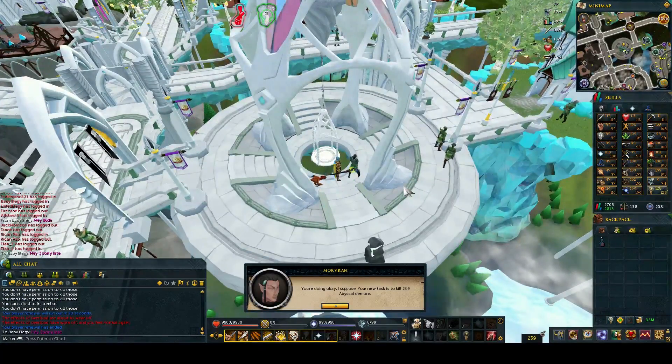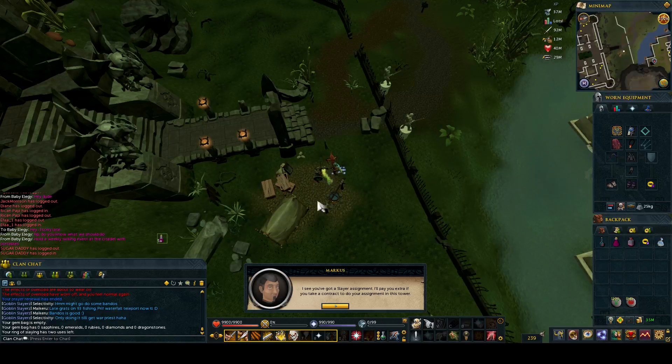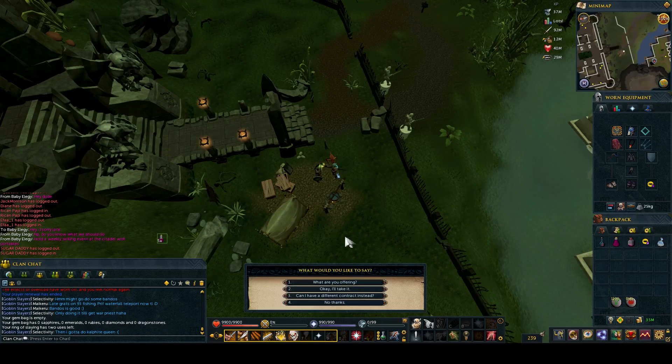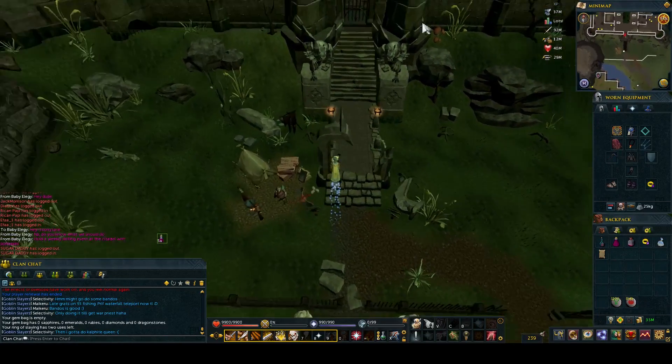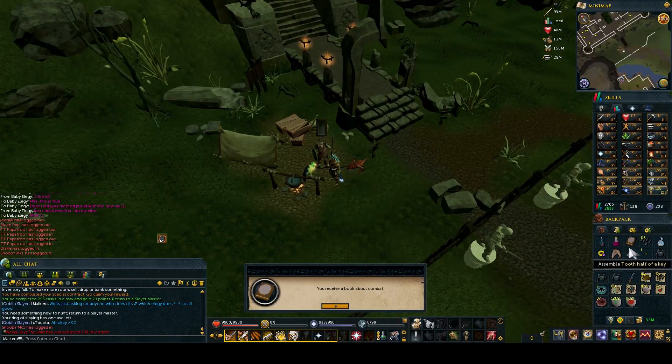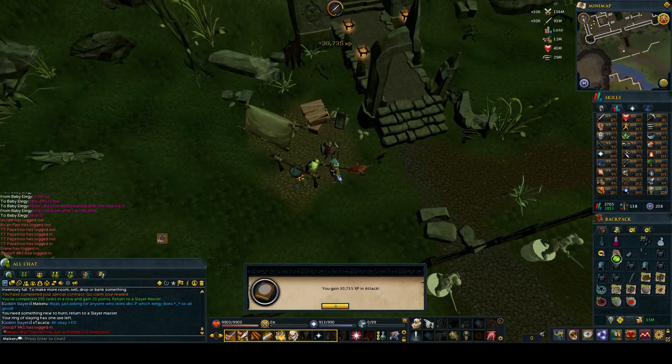Next up I got Abyssal Demons — another one of my favourite tasks. Make sure when doing a task in the Slayer Tower to go to the guy outside and get a special Slayer task. He'll give you a special Slayer task based on your current assignment and you'll get an XP tome at the end. The XP tome is really useful as you can apply it to any combat stat. I'd put it in Attack since I'm close to 120.